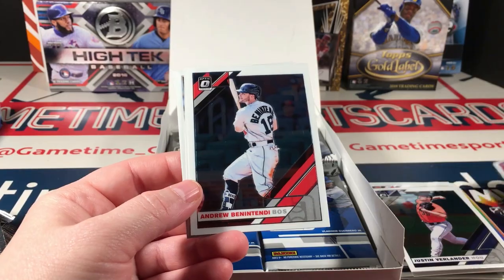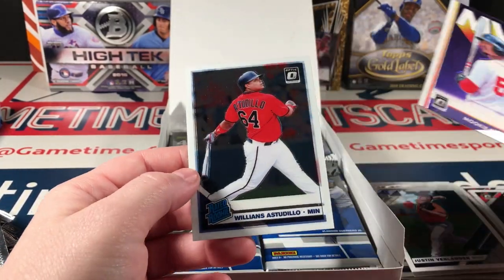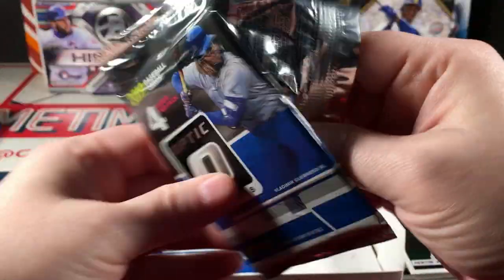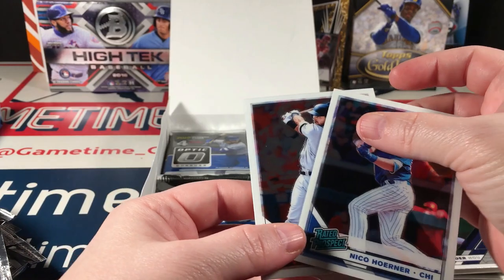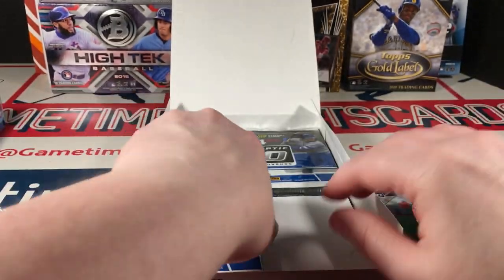Bryce Harper, Benintendi, Mookie Betts MVP, and Astudillo rated rookie. Bogaerts, Rosario, Nico, and Steven Duggar rated prospect.